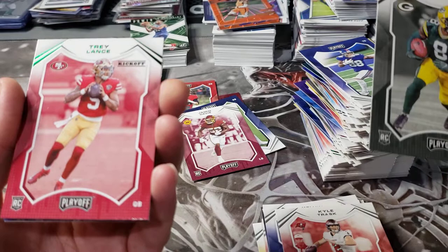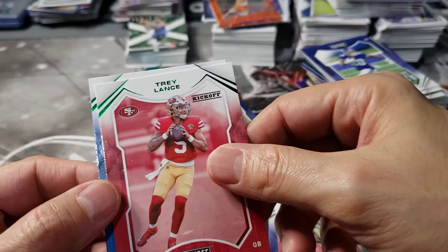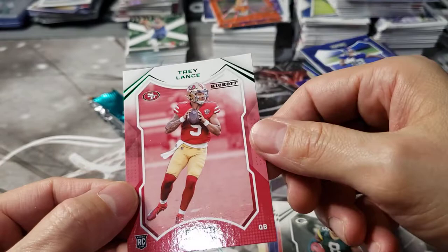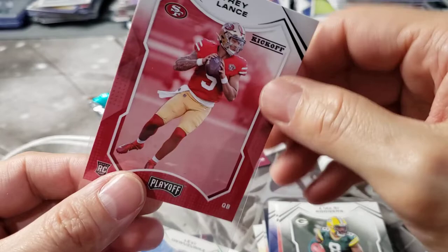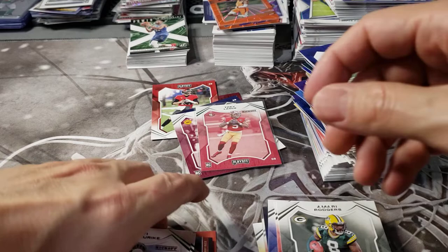Alan Robinson right behind him - oh! This guy again. We got the green Trey Lance - there we go! Looks good, don't really see any print lines or anything. I just hope when Fanatics finally takes over, they really address some of these quality issues that they have here at Panini. All right, trying to say your last name buddy - that's an Alan Robinson green.